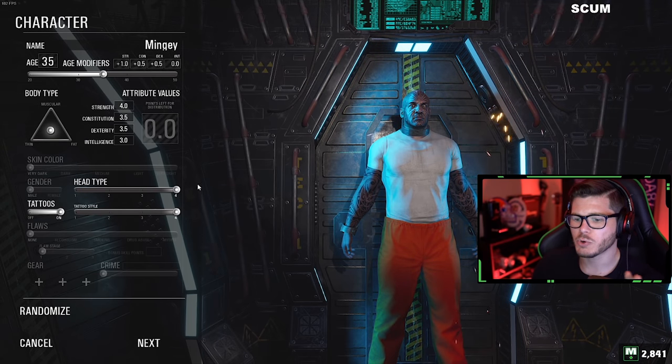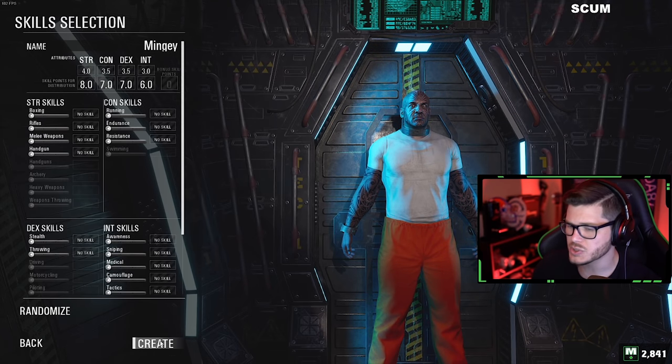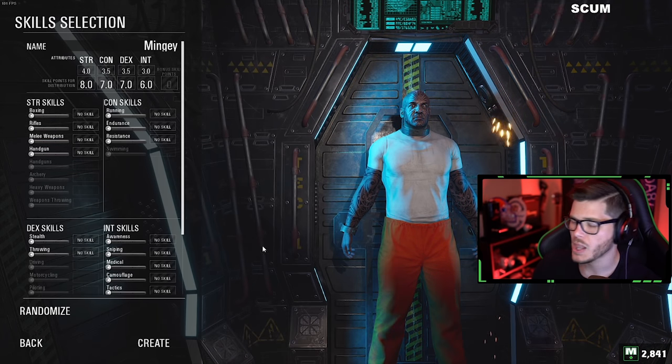Intelligence makes your character a more perceptive learner, but is largely skill-based. Before allocating any of your attribute points, it's important to look at the next menu to understand the big picture.